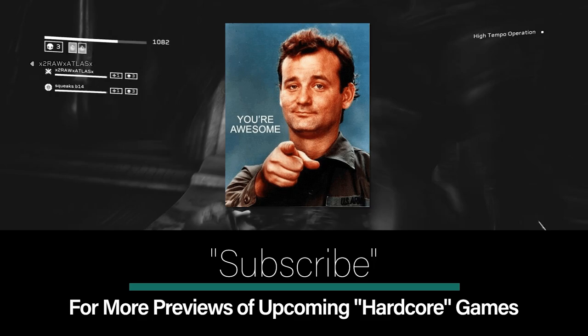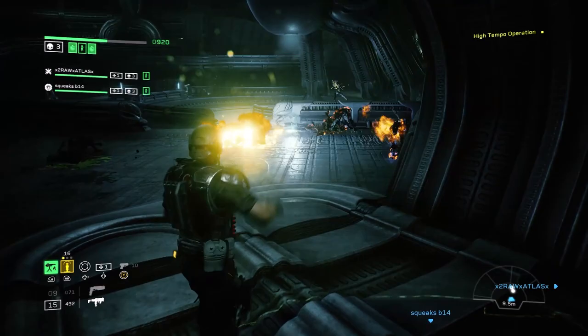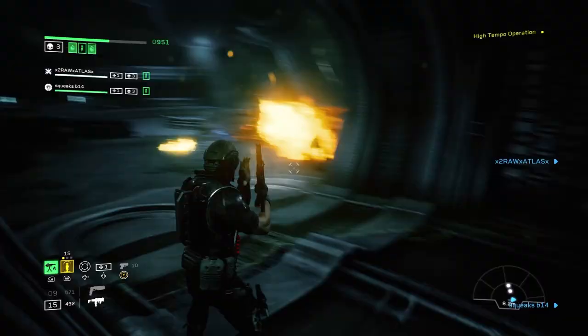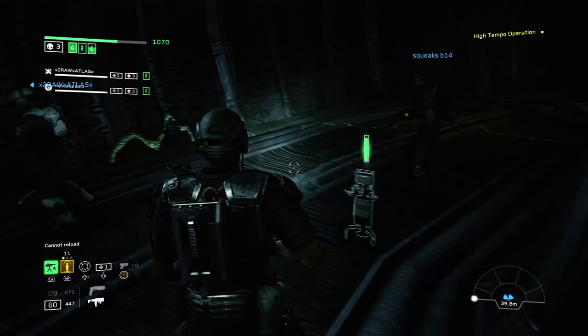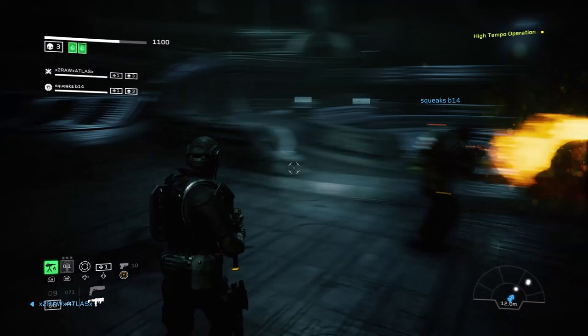Let's talk about the hidden caches and the perks you can get from them. Every mission has a hidden cache, and one thing people may not be aware of is that hidden caches let off a distinctive sound. To me it sounds kind of like an old refrigerator, but once you hear that sound and your brain recognizes it, you'll find it every time.